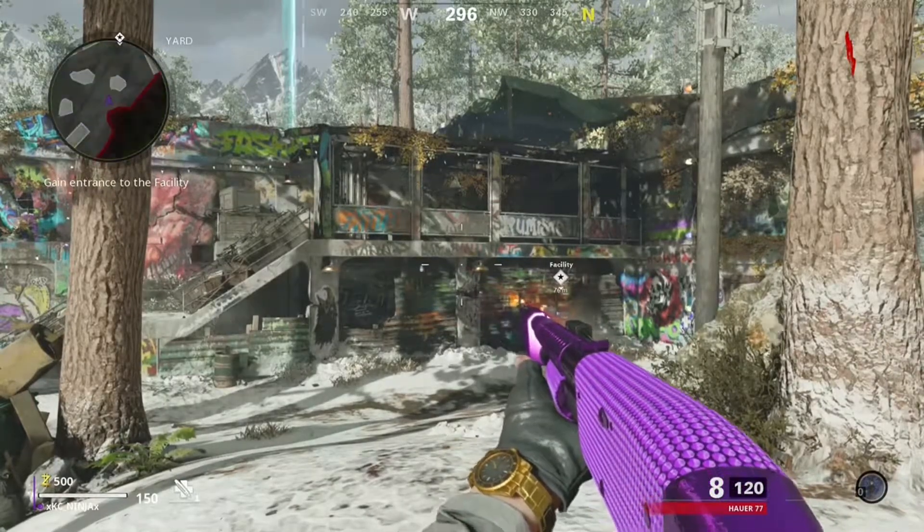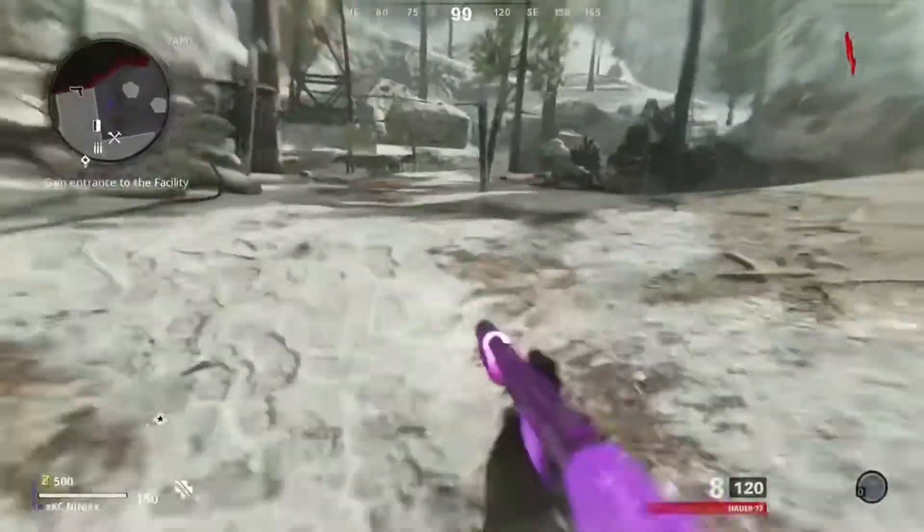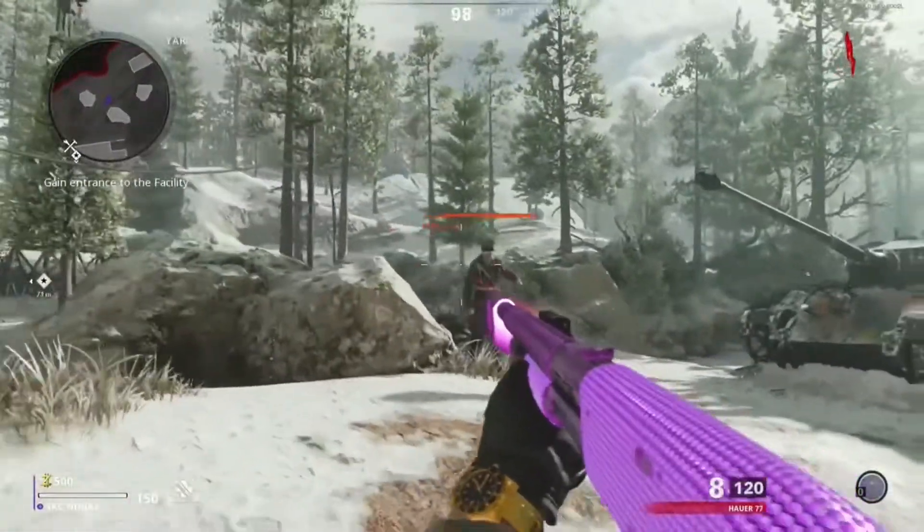I prefer to do it in the first round because that's the easiest. Basically, when you're laying down, what this glitch does is — when you're laying down, you cannot take any damage from zombies.